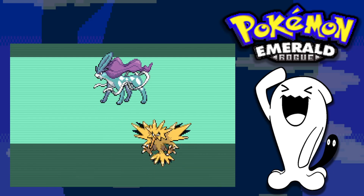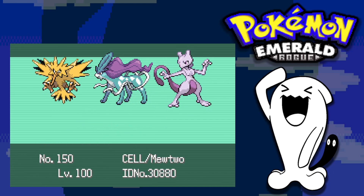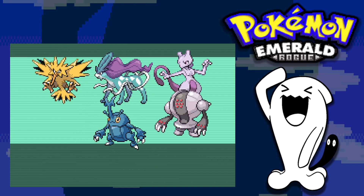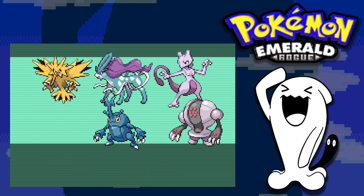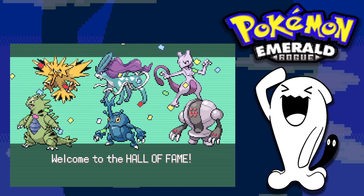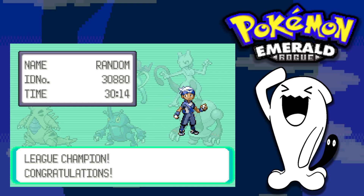If you guys enjoyed that journey please leave a like and subscribe! I had a lot of fun playing through this game and making this video. Our final Hall of Fame team is: Zapdos, Suicune, Mewtwo, Heracross (a late addition I didn't use much), Registeel, and Tyranitar — brought back from the dead. A lot of Pokemon helped us along the way, including Sceptile and Sneasel. Make sure to leave a like, and next week I'll have another video out — see ya, bye bye!